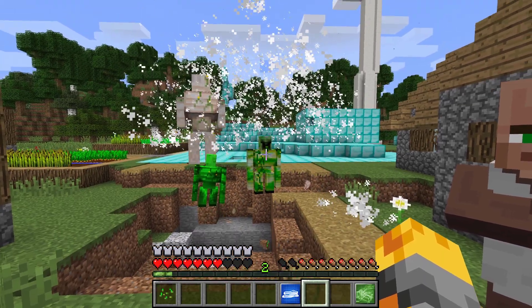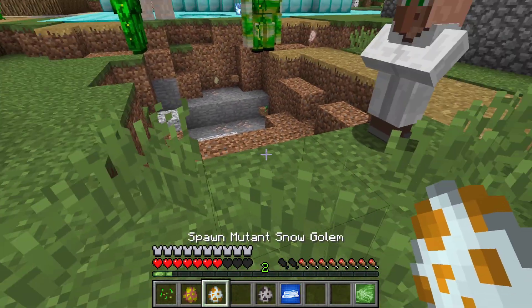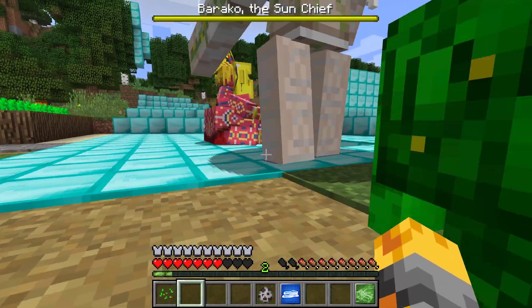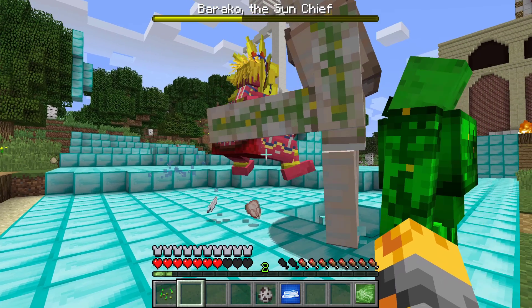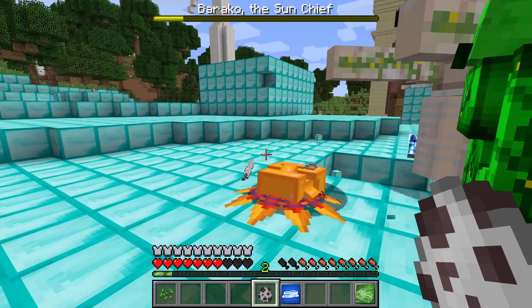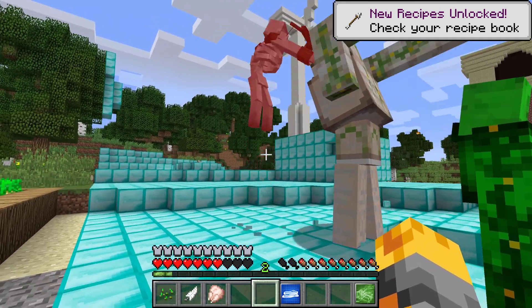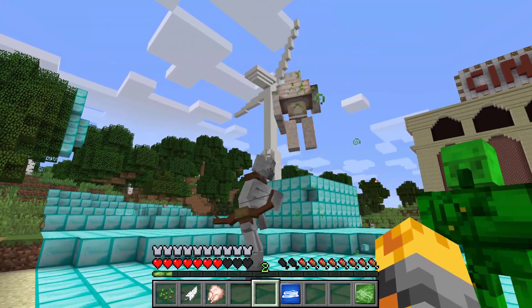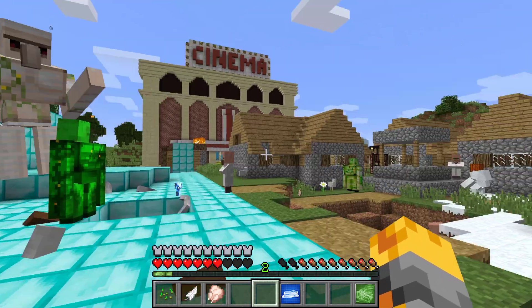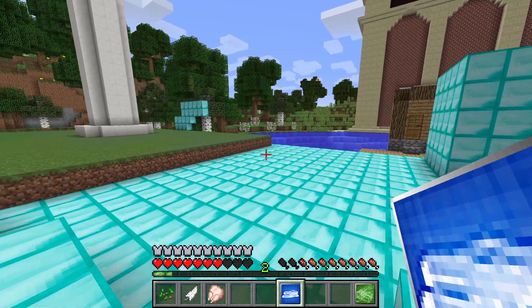Let me spawn the rest of these items. Let me do the mutant snow golem as a helper, and then Barack of the Sun Chief — look at them all go! This is going to be one of the quickest battles ever. Let me end it off with the mutant skeleton — this should be one of the easiest battles we've ever had. He's throwing him around! These creeper golems are one of the most useless ones yet.